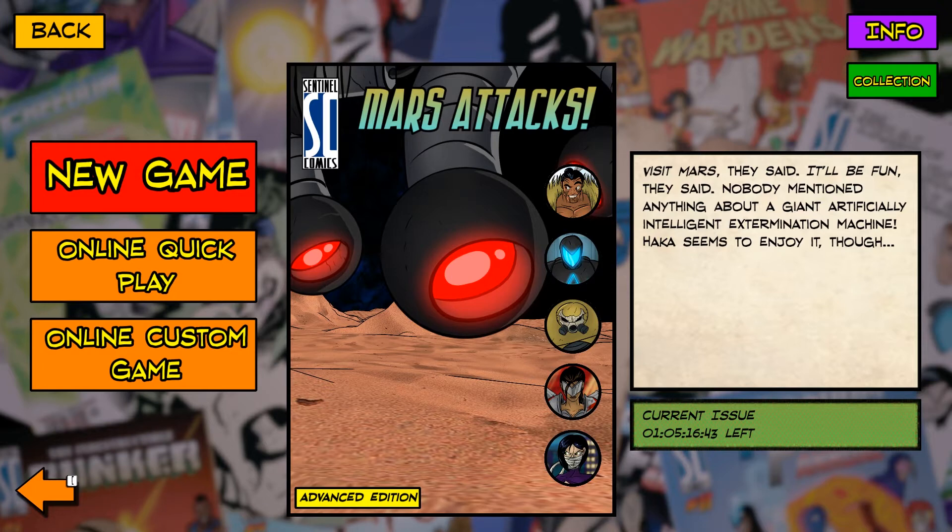In this issue, called Mars Attacks, we have an iteration of Omnitron with a team lineup of Hakka, Absolute Zero, Bunker, what looks like Redeemer Fanatic, a variant ID, and the Wraith. This is the advanced edition, as you can see down in the bottom of the comic book cover, which means Omnitron is going to be a little tougher to fight. Let's get into the game.